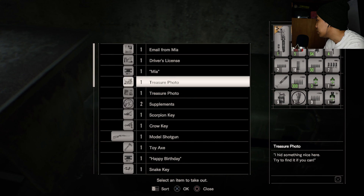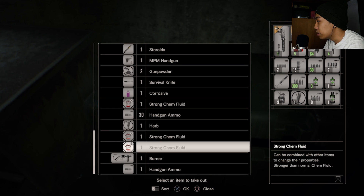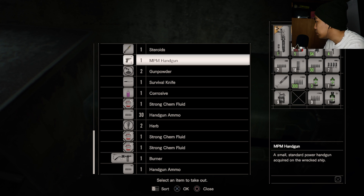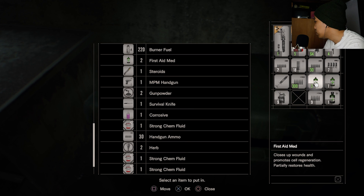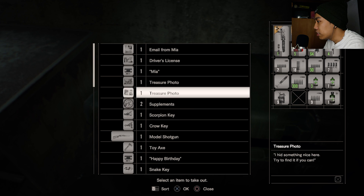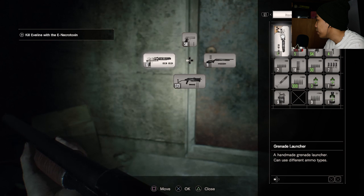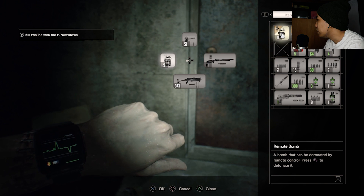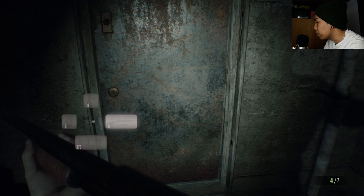But before that, let me check everything. There are so many weapons I can use. I don't know if I want to use the burner. Let me craft something first. How many first aids do I have? I have four normal and one strong first aid. I hate when they create limited space. Let me place remote bombs around here. Alright, that's set.